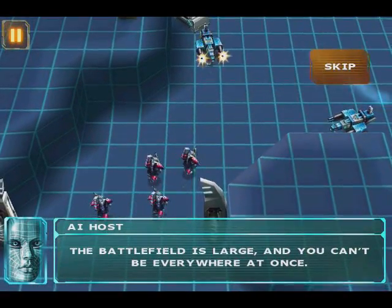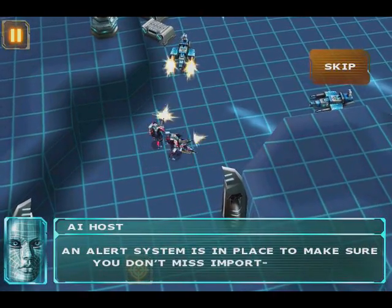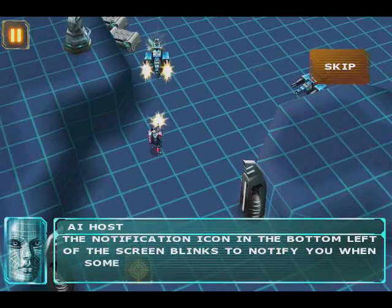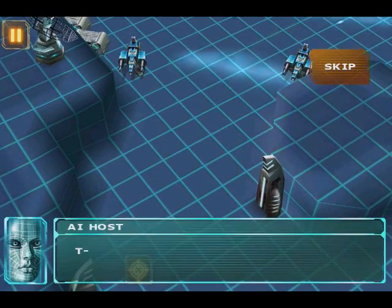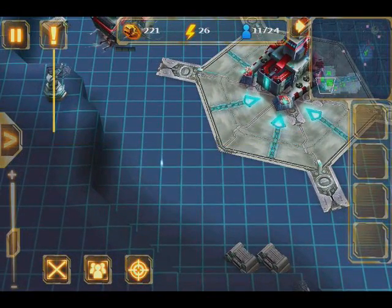The battlefield is large and you can't be everywhere at once. An alert system is in place to make sure you don't miss important events. The alert icon in the bottom left of the screen blinks to notify you when something happens that you should know about. Tap it to quickly move the camera to where the action is taking place.